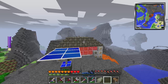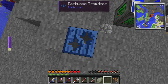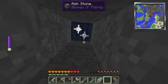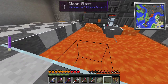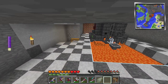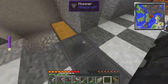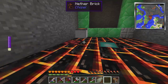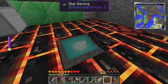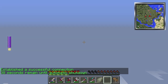It looks like he has a mob spawner up here where he can just spawn them in and kill them. And I think he has kind of an automated smeltery here as well. He also has a space base. Let's head back and dial his base again.